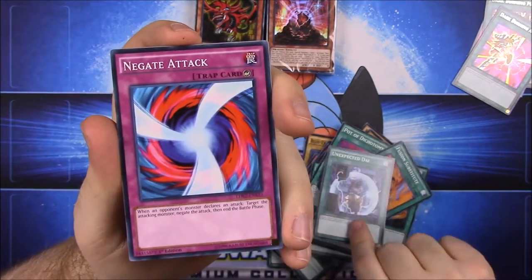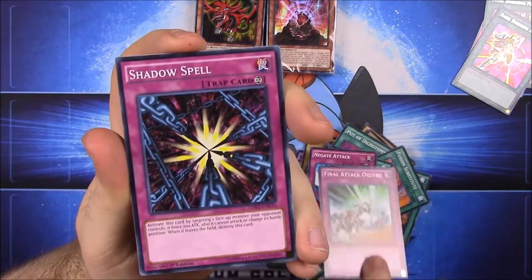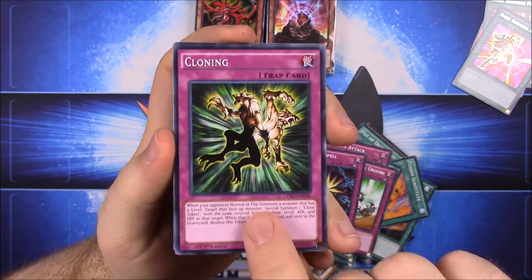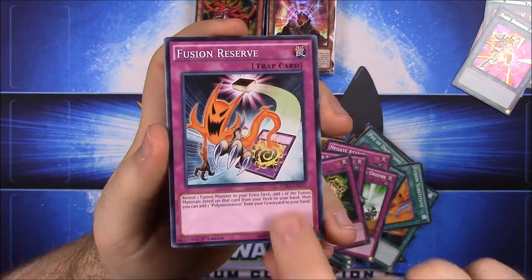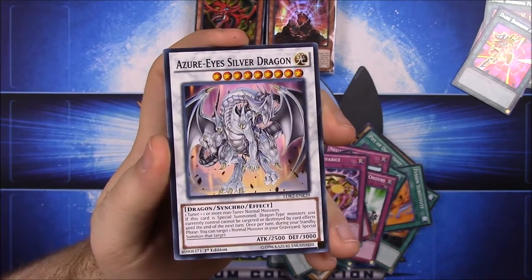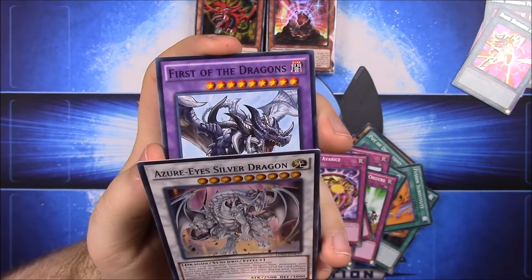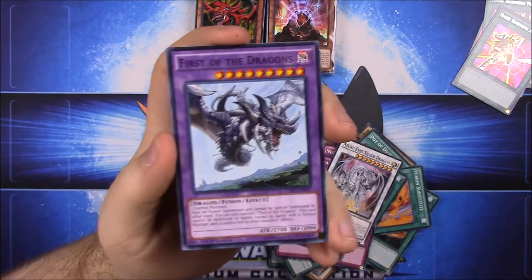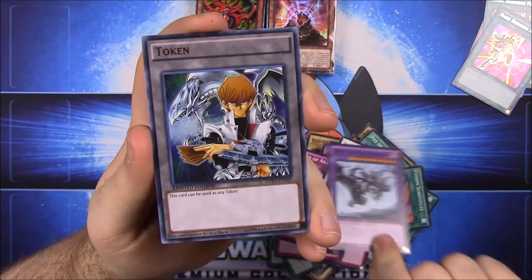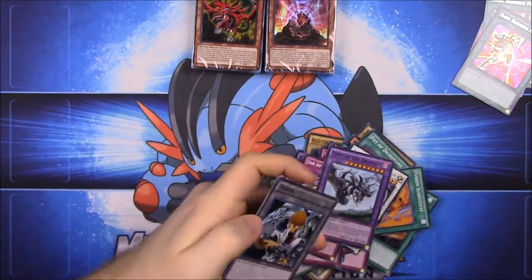Shrink, Silent Doom, Ancient Rules, Trade In, Pot of Dichotomy - these are all spell cards - Fusion Substitute, Unexpected Dai, Negate Attack. Now for traps: Final Attack Orders, Shadow Spell, Cloning, Fusion Reserve, Jar of Avarice, Azure-Eyes Silver Dragon, Fist of the Dragons, and a token with Kaiba on it - so that was likely Kaiba's deck.